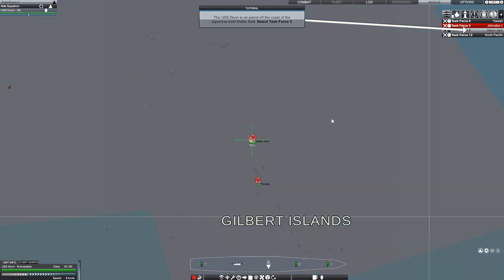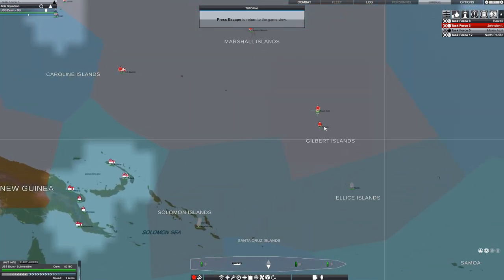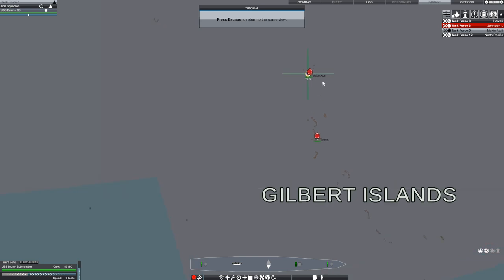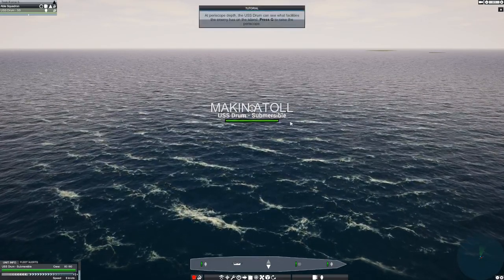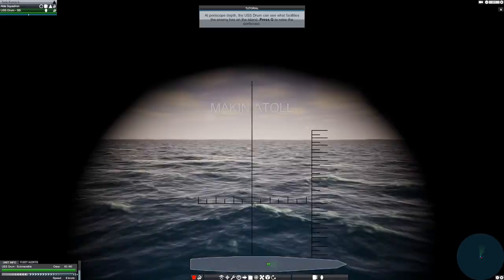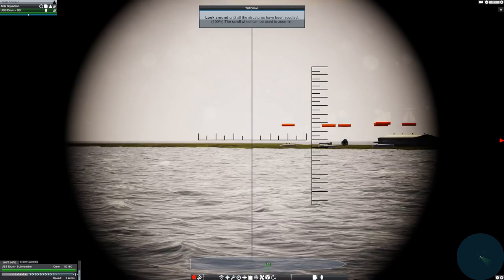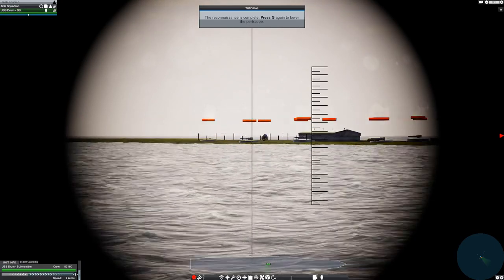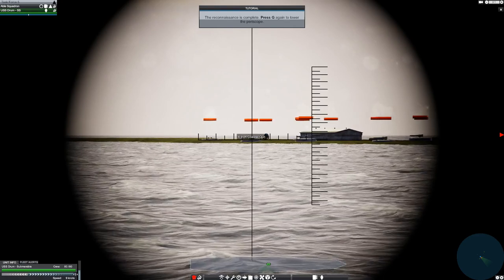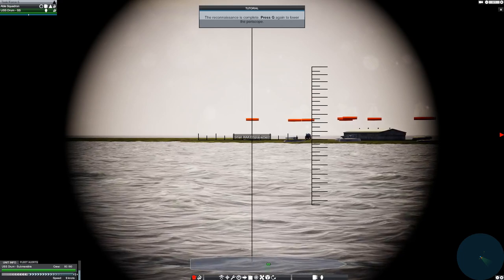On the map we can see Johnston Island, Hawaii, Midway, and we're way deep into enemy territory next to the Gilbert Islands. We select Task Force 5, press escape, and it takes us into the battle view. At periscope depth the USS Drum can see facilities. Press G to look around — the submarine is close enough to see things. This is how your typical bases look — 6-inch coastal guns, so anything more than a 6-inch gun can basically outrange all of these and destroy the entire installation without taking damage. There are also AA gun batteries, which are pretty powerful — if you send a flight of bombers, they can take out maybe even half your squadron.